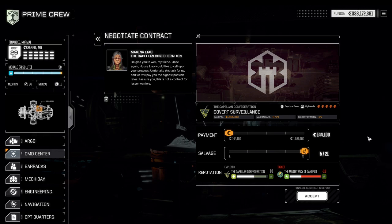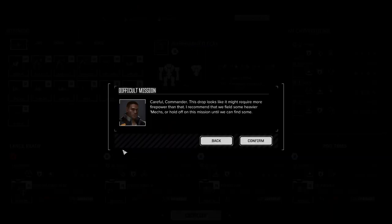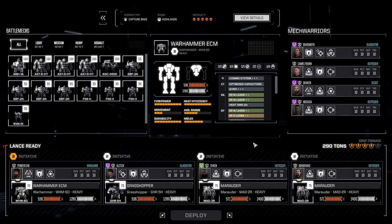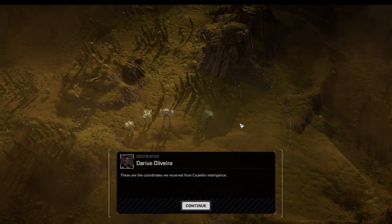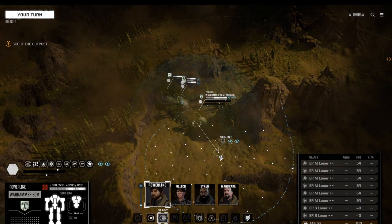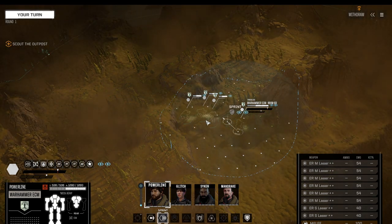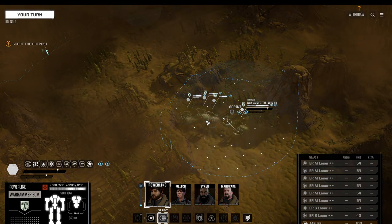The mission is a base capture, which always makes for an interesting fight. Let me select the lance correctly. The setup includes a pilot with sensor lock, bulwark, and master technician; the Grasshopper with multi-shot and coolant just in case; and ace pilots on both Marauders. All pilots are maximized, so that shouldn't be a problem. The game warns us this is a light drop, but we will be just fine.